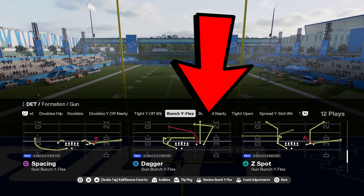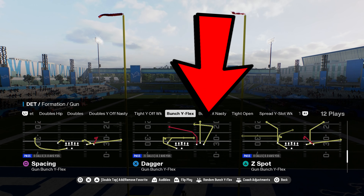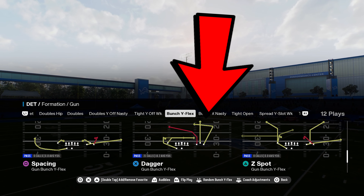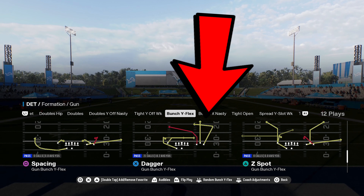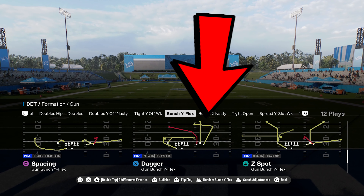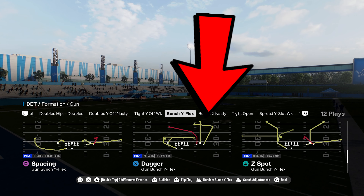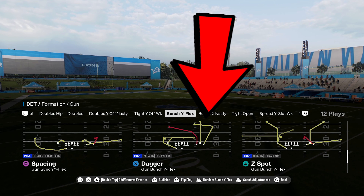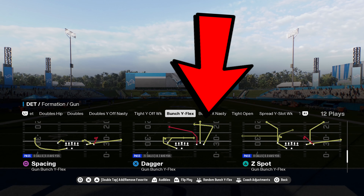We are in Bunch Y Flex going over the money play Dagger. How do I know it's one of the best plays? Because somebody ran this play against me and I had no clue how to stop it. The game went to maybe 48-45, I just happened to kick the game-winning field goal. It was so good of a play that I even started calling it myself — 21 calls, 16.2 yards per pop. I didn't even have time to lab it, I just dry-called it out of frustration. But after the game I was like, let me take this to the lab and see if I can make it any better.